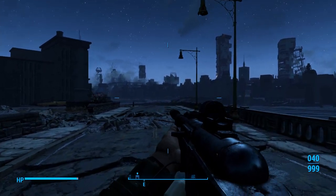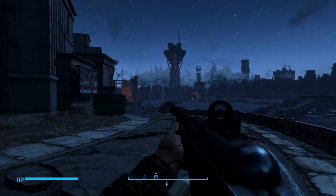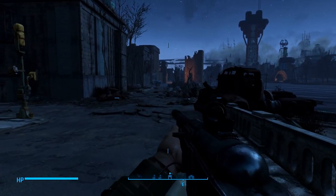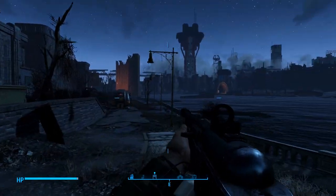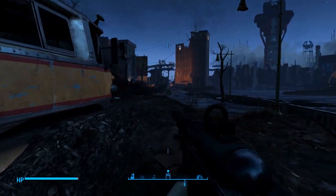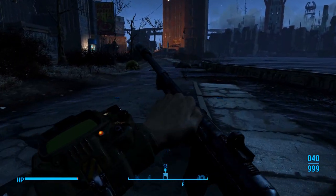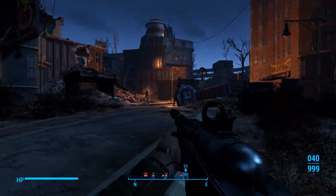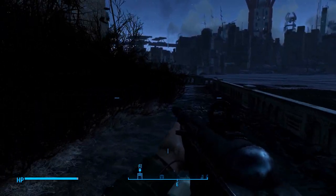I'm going to turn around. Let's go down over here and try to stay away from the raiders or anything else. We might have to fight like two Mirelurks, but that's not a big deal. Pretty sure there's Mirelurks right here. Yeah, there's one. There's two. I don't think we're close enough for the raiders to aggro, but we'll see. If they do, we'll take them out. But if not, we'll keep moving.